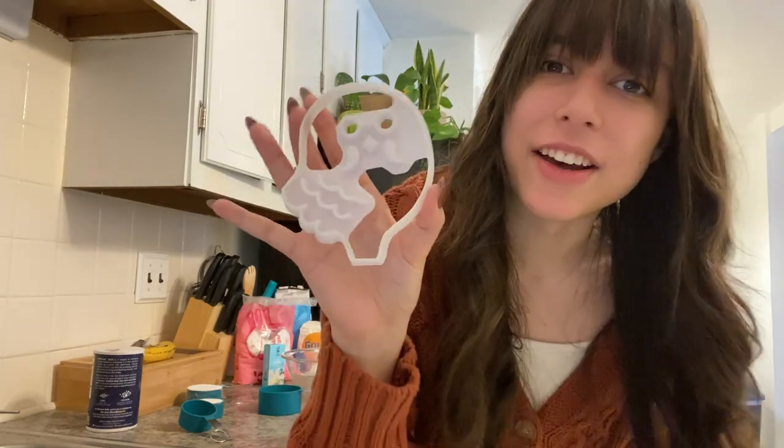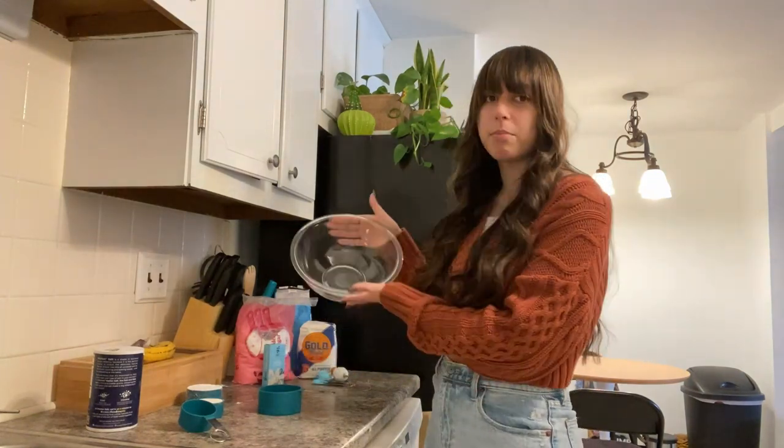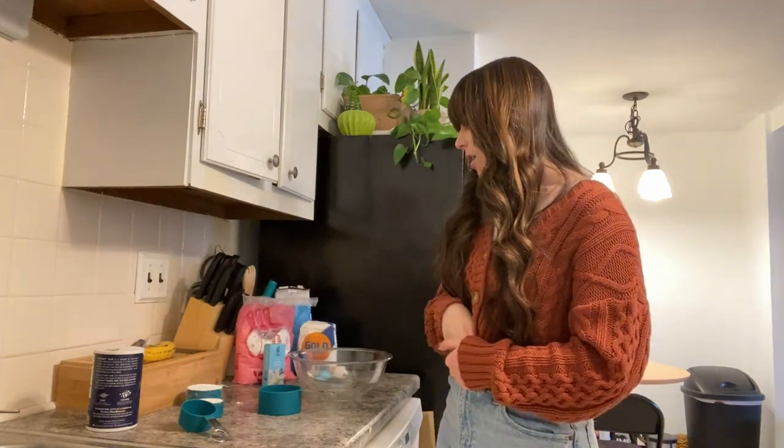Hi everyone, welcome back or welcome to my channel — this is Cheyenne, always known as Cozy Shy. Today is a little bit of a different video. We are going to be making these French sablé cookies with the Roost cutout. We're going to be using this little cutout that was 3D printed — I got it off of Etsy — and we are going to be making the cookies that we see in the game. I'm really excited to bake these today. I have my setup here with the bowl and all the ingredients: the sugar, the flour, all that jazz.